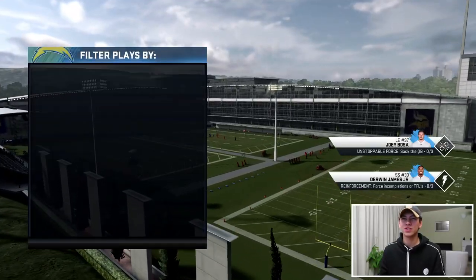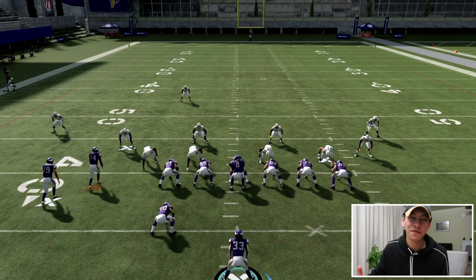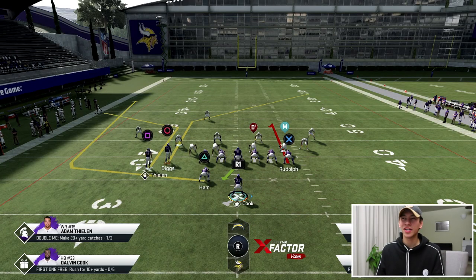On defense we can play some big nickel, cover three sky. As I've talked about in previous videos, where you are on the field is really important. For most of my setups I like to be on a hash — left or right. At the moment we're on the left, so the wide side of the field is going to be the right side, giving our players a bit more space to make plays.